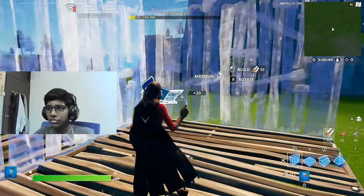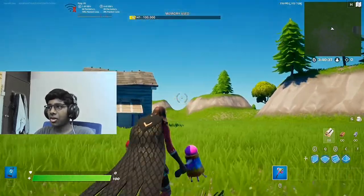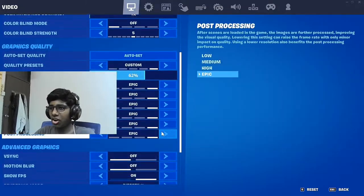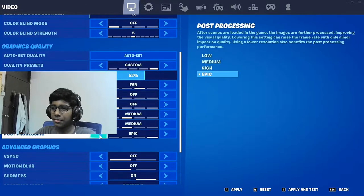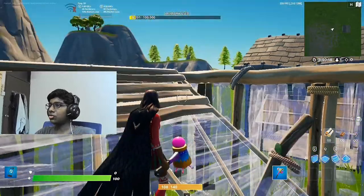Alright guys, Fortnite has finally been installed — took a few hours. I'm getting about 100 to 120 FPS on max settings. In my settings I've set everything to Epic, but the settings I'll always use are shadows off, with some things on medium. With those settings I get roughly around 200 FPS. Pretty good.